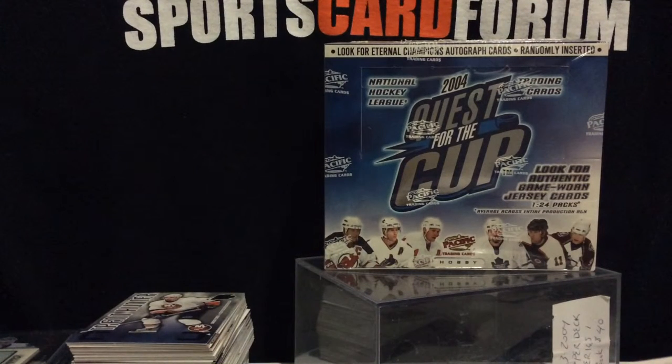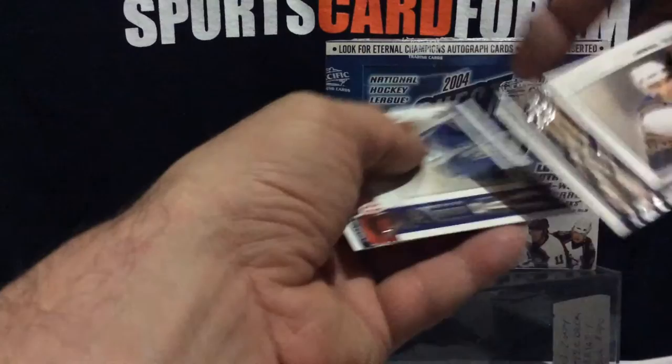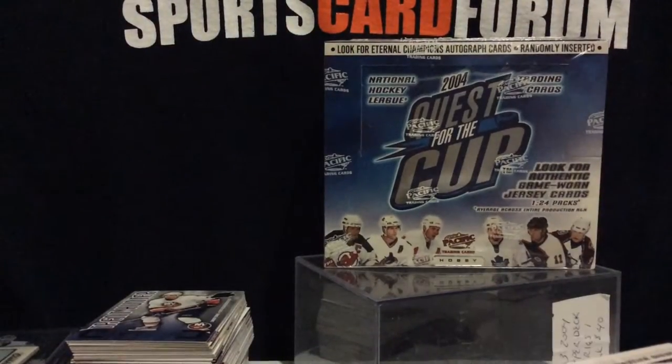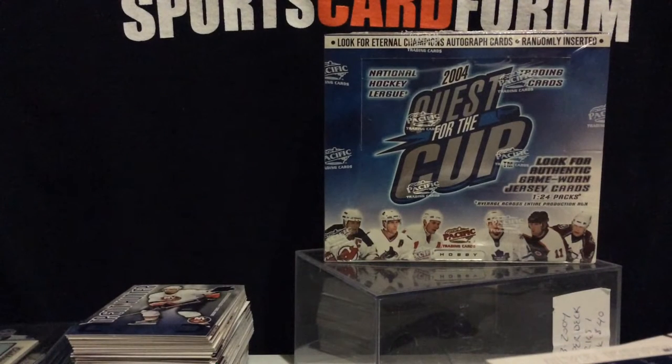Alrighty, let's see here. Mark Newman. We have here Nathan Horton. Flip these over — base, base, base — two more packs to go. Legacy mini. And what we have here — base, base, base and more base.